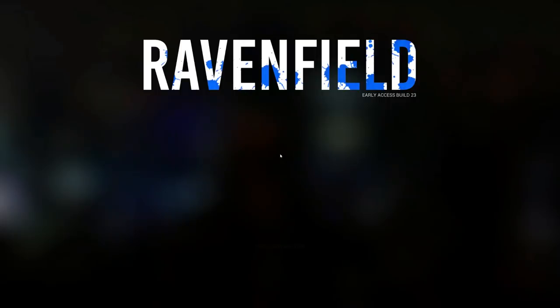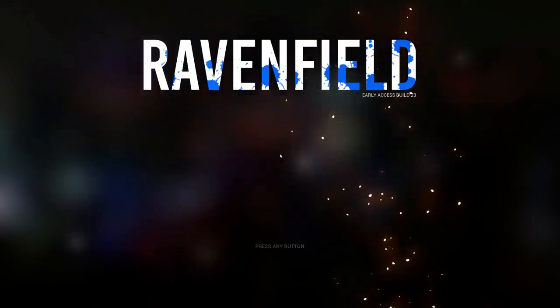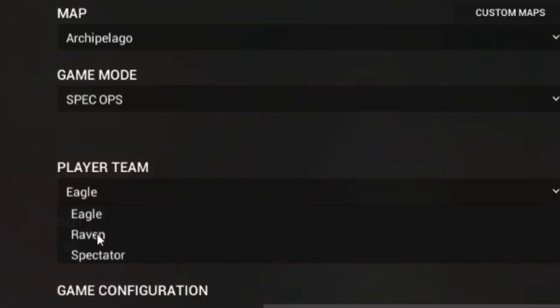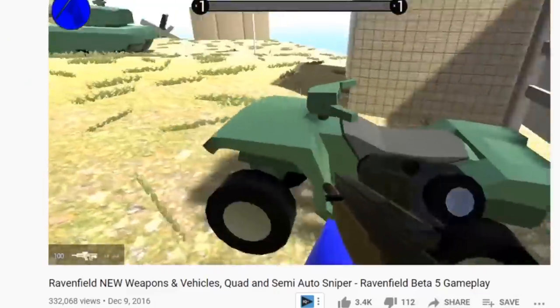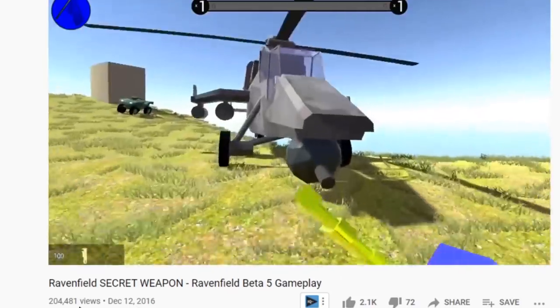To summarize what's new: there's a new operator, Eyes, who points out threats and intel. Patrol vehicles now carry emergency flares to spot you and call in reinforcements. There's C4 explosives, and a helicopter exfiltration sequence. Eyes is only available on the Eagle team, not Raven. When you look at where Ravenfield began — announcing quad bikes and a new semi-automatic rifle — compared to now, it's wildly impressive.